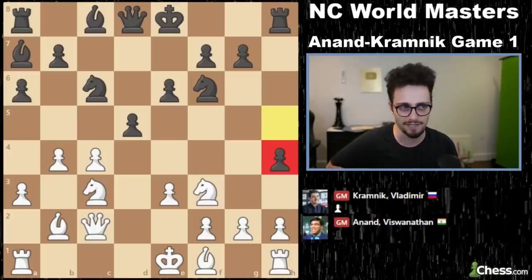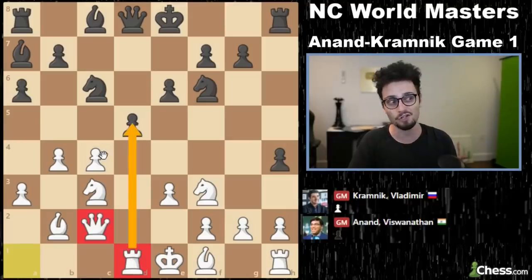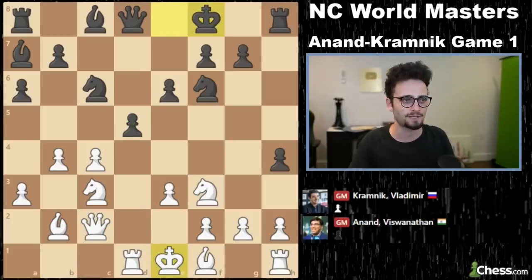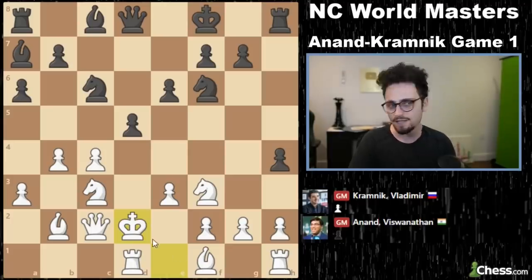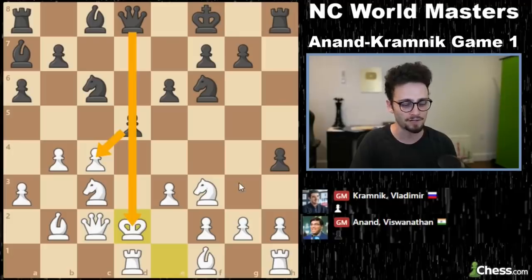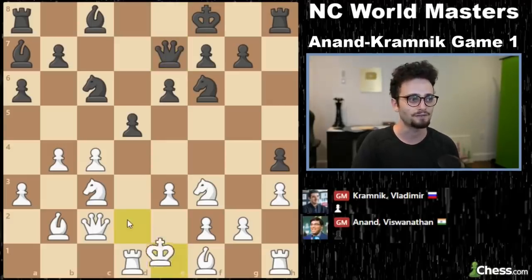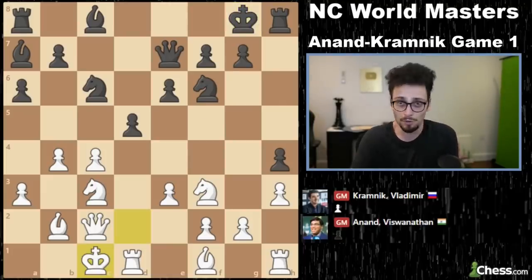Here Anand plays something absolutely fascinating. It's very difficult to see exactly how white can make progress. White could consider the move Kd2 — it's not a great move because there is going to be a capture with a check. But if you had this position, Kd2, Kc1 is not the most unreasonable thing in the world, and you might even end up in a position where you've basically castled long and it's just normal chess again.